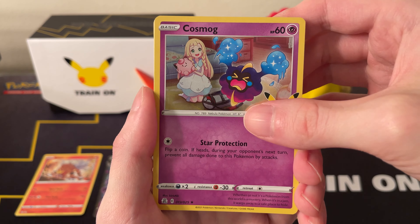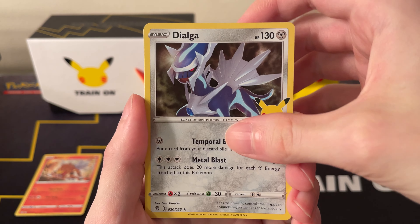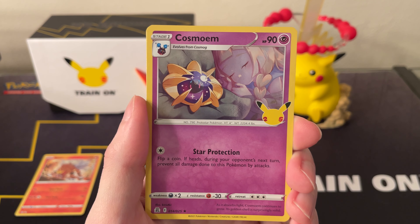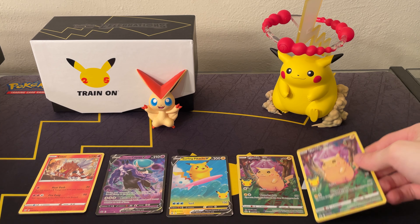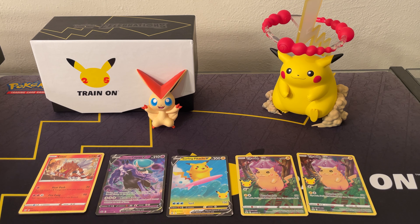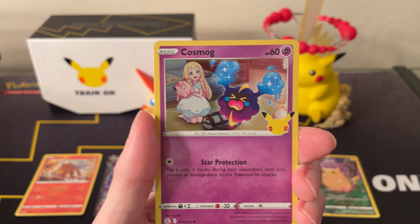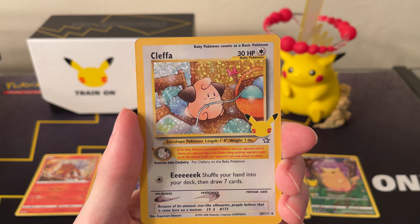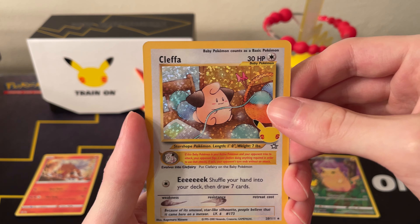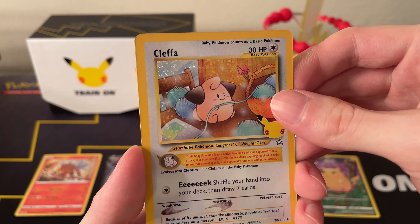Next pack, hopefully we get something good. Cosmog, Dialga, Cosmoem, and a Pikachu — these packs aren't very good so far. Then Yveltal, Cosmog, and do we get anything? Klefki, which is not very good as far as Classic Cards go, but better than nothing, I suppose.